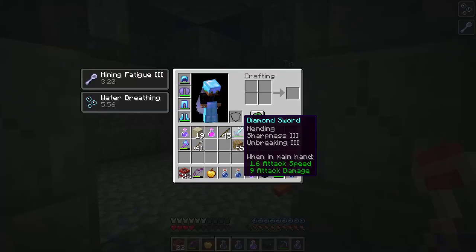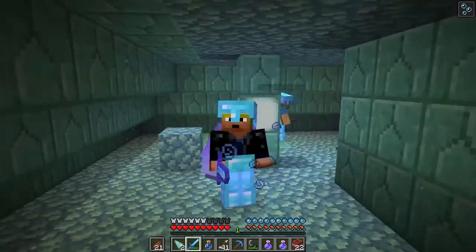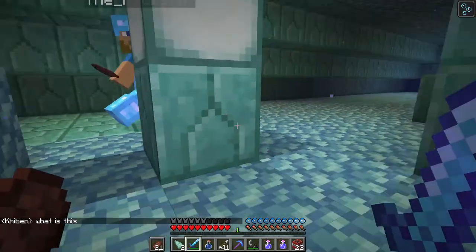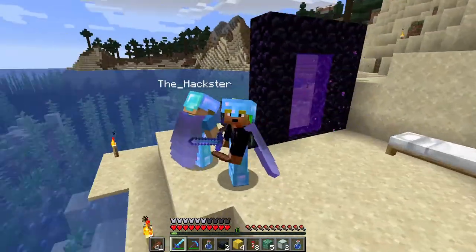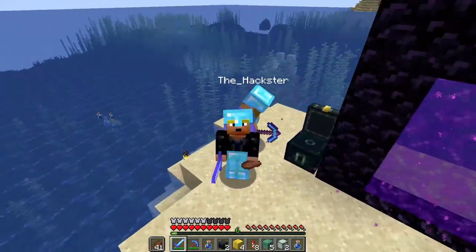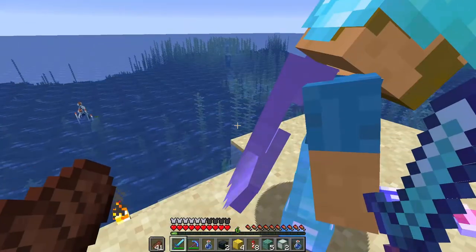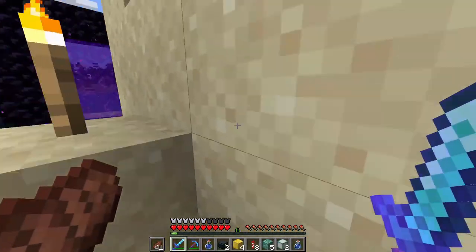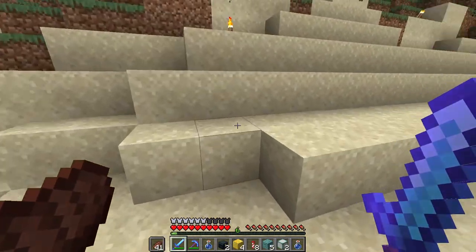I just died. I have all my stuff back, so that's good. We've killed all the elder guardians now, so we can just break blocks, which is cool. We made it out safely, kind of. We did die quite a bit, both of us, but we made it out safely in the end. All three of them are killed, which means we can break blocks and whatnot now.